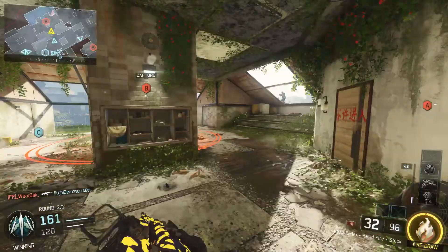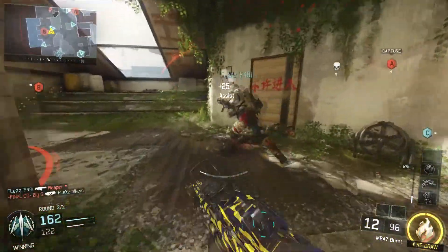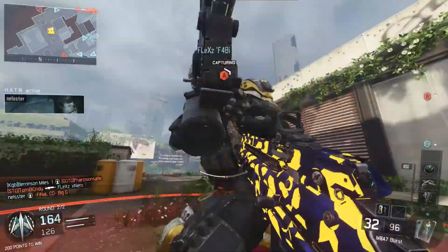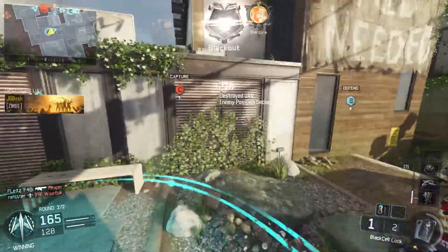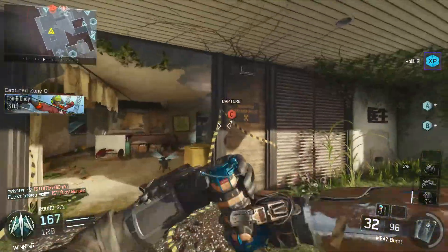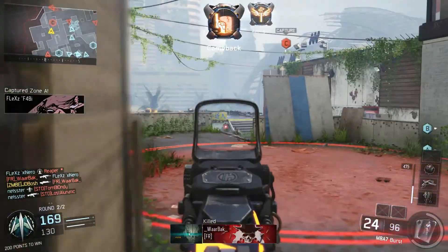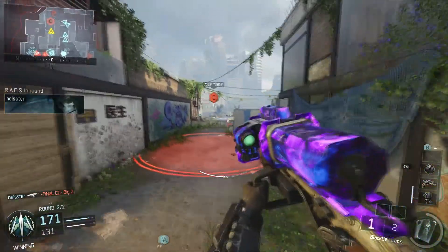I also got to around round 70 on Origins, so I did well with the zombie maps. Then Black Ops 3 - I liked all the maps except for Zetsubou, which really was not a map for me. I found the Easter egg incredibly easy, there wasn't much of a challenge, the wonder weapon was terrible, it just wasn't really a good map. For those who enjoy it, that's fair, but personally I did not.